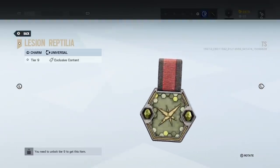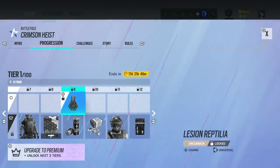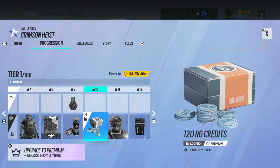Then we've got a booster, a charm — so of course there'll be plenty of charms in this. Kind of sparkly. We've got a jemmy kind of alligator-looking charm. We've got some R6 Credits.